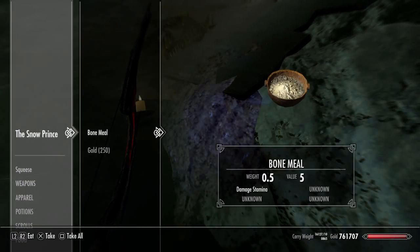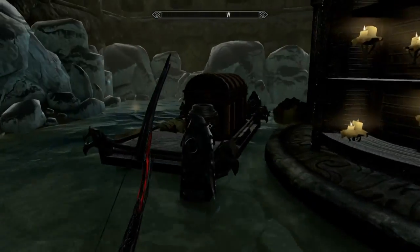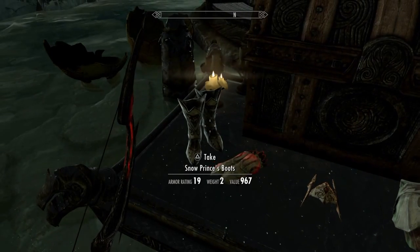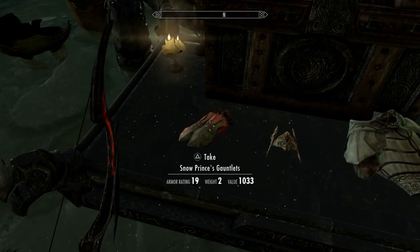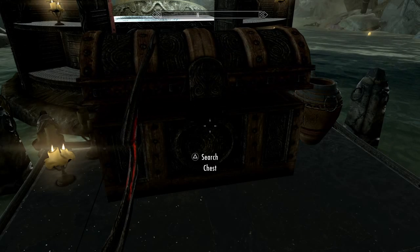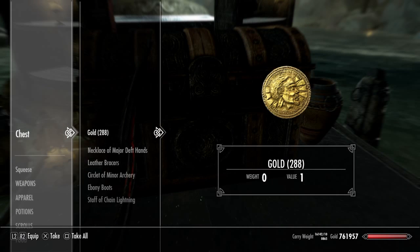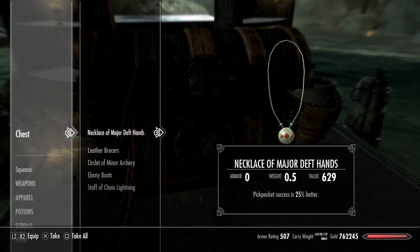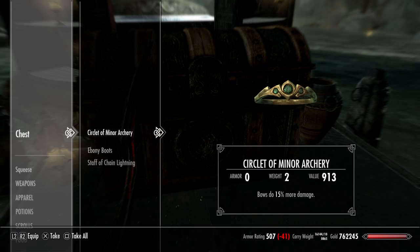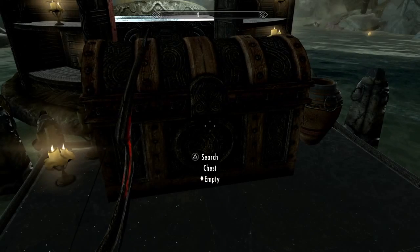All right, let's look at what he's got for us. He's got bone meal and gold — that's what the Snow Prince has for us today. But there are chests, so don't worry. Snow Prince's boots, gauntlets, his crown, and his armor. In his chest: soul gems, diamonds, alteration potions, a gold necklace of major deft hands, leather braziers, ebony boots, and a staff of chain lightning.